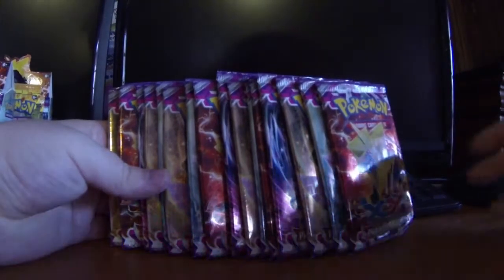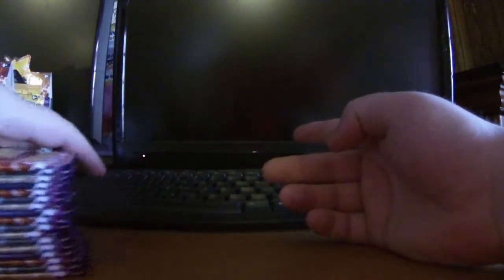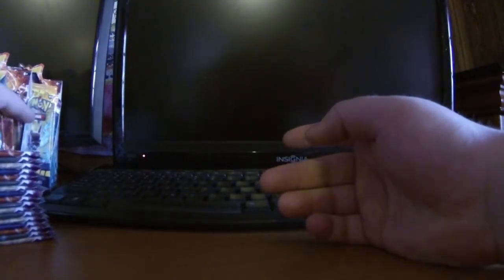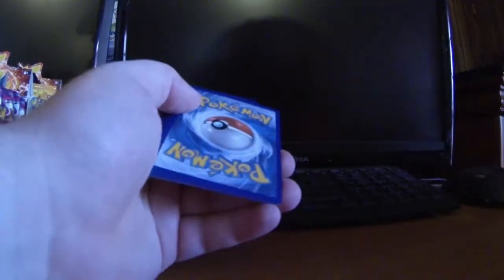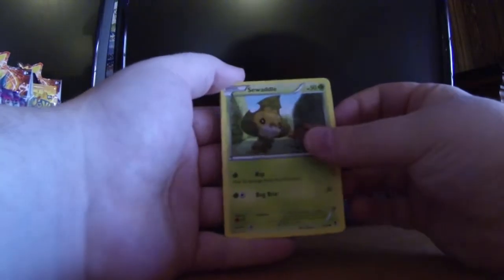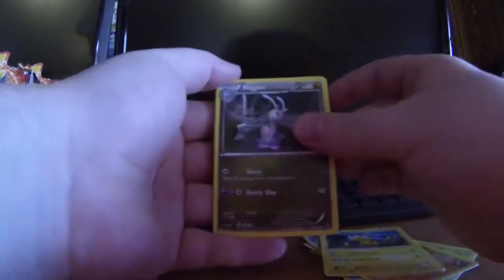What's up guys, Dub here and we are going to do the second half of this second booster box. We are missing three hollows — missing Pyroar, the two trainers: Head Ringer and the other one. We're missing six EXes too. We only got one EX in the other half of the box, so hopefully we can make up on the EXes and hopefully get some hollow trainers. I have Sewaddle, Frillish, Dino, Gligar, Keeliof, Tile, Sligu,